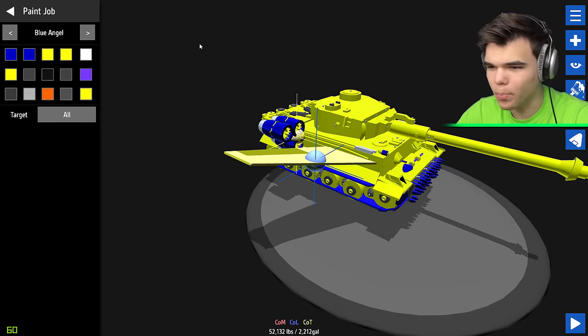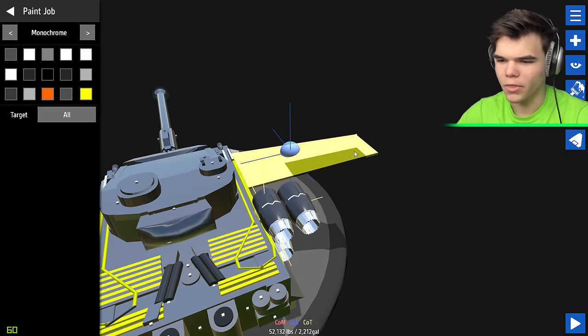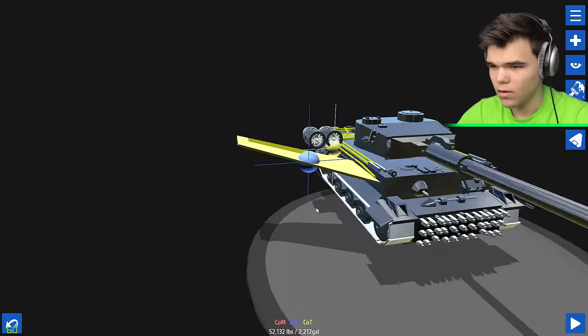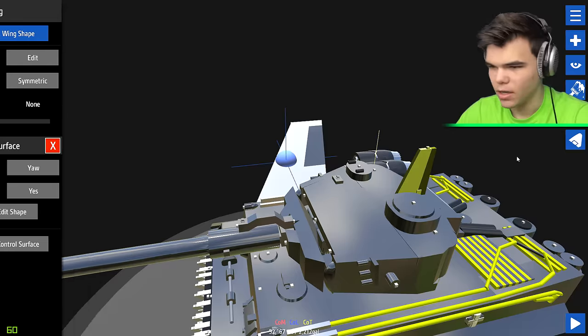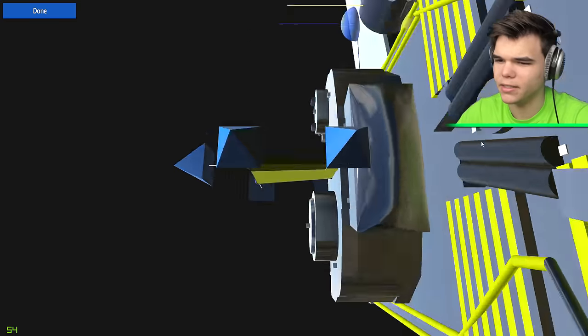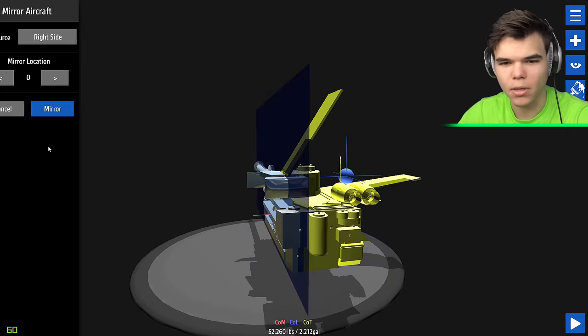Check this out - the Blue Angel! This looks pretty cool with those yellow lines. I have a feeling we need more engines. We also need a vertical stabilizer, so let's put that one here and customize it to be a little bigger. Now let's mirror the tank and see what it looks like.